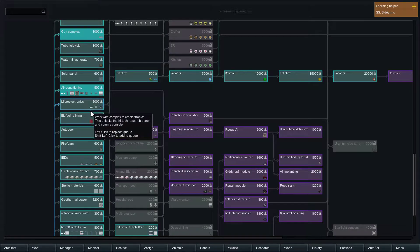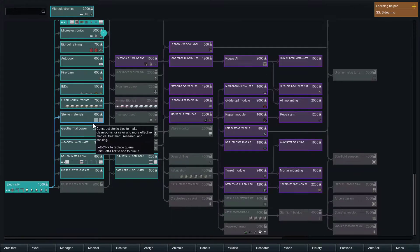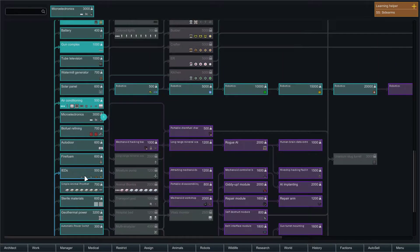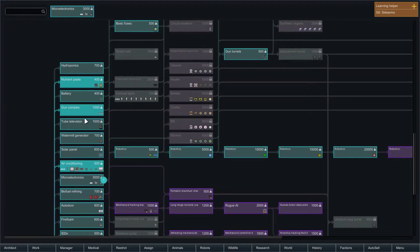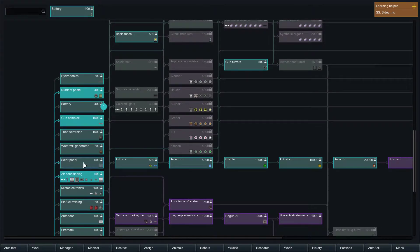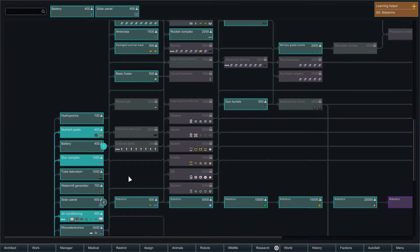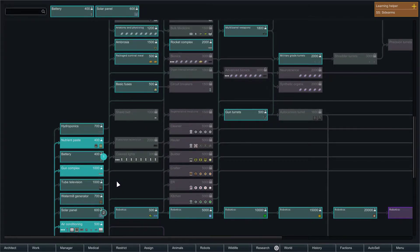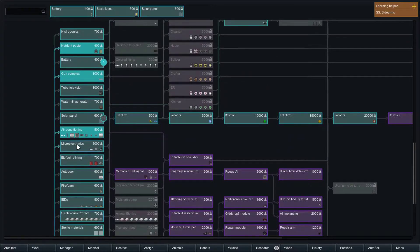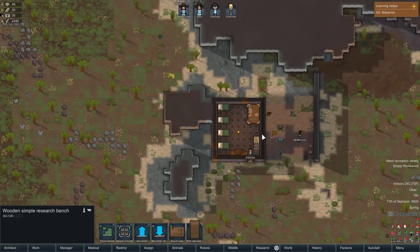So, possibly the first thing to go for would be microelectronics — but then again what else is here? Basic climate control, geothermal power, sterile materials, IEDs. I could do batteries first because they're relatively short. You don't have solar panels researched either. So we could do — yes, this does queuing as well. I'd want fuses, so we'll do: battery, fuses, solar panels, and microelectronics. That looks good.